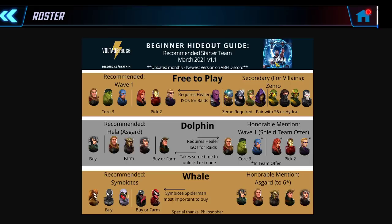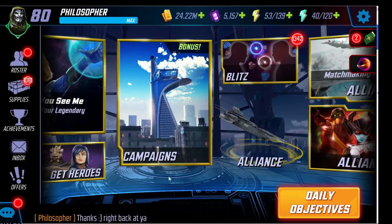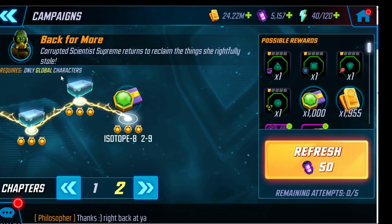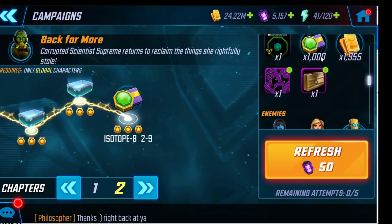I should mention ISO-8 — it's from a special campaign requiring a global team to progress through it. Wave One are mostly global, so they can help here. I recommend using the green ISO energy to farm these ISO pieces and equip them on your team. If you need to know what ISO classes to choose, go to our Discord linked below, or the Voltage Sauce beginner's Discord. You can also get ions — a special currency to equip ISO — as well as gear and gold from that campaign.